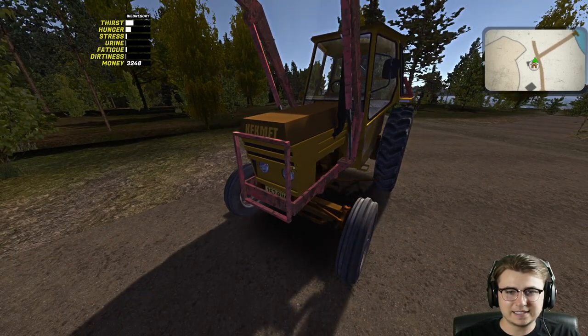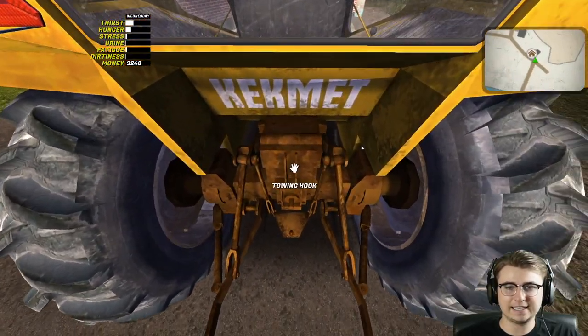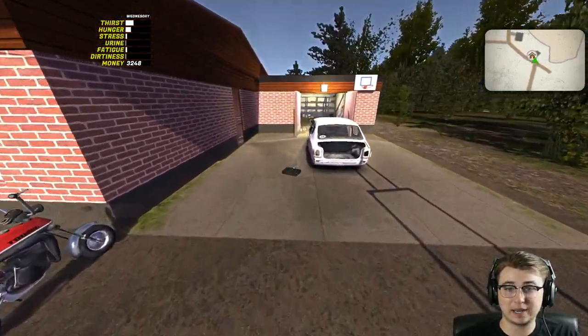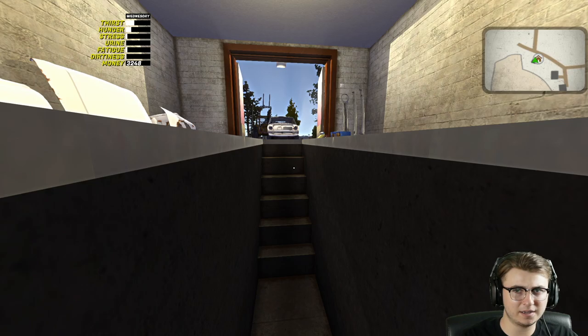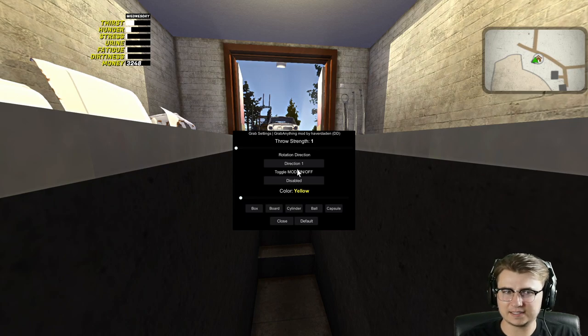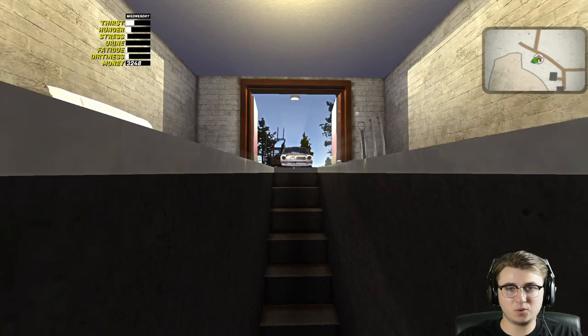We may be able to sort of push the chassis around at that point. Just in case we can't, I do have the tractor out here - it's called the Kekmet - so we can use the handy dandy tow hook and maybe pull it into the garage. There's also a mod called the 'grab everything' mod. To open that you do Ctrl+P, then just toggle the mod on or off.